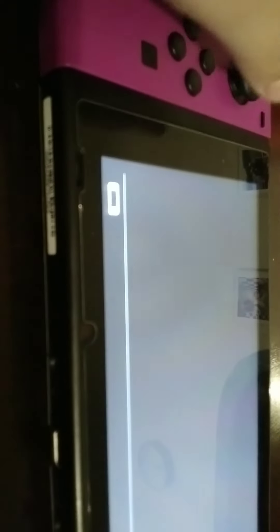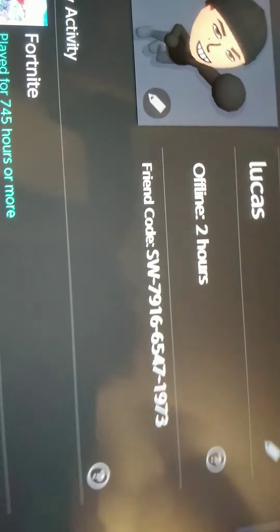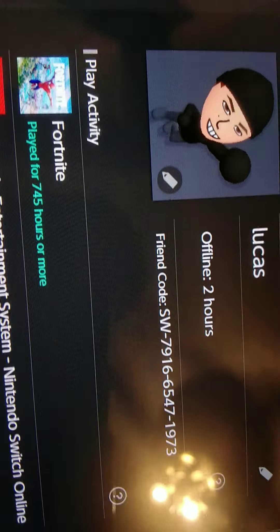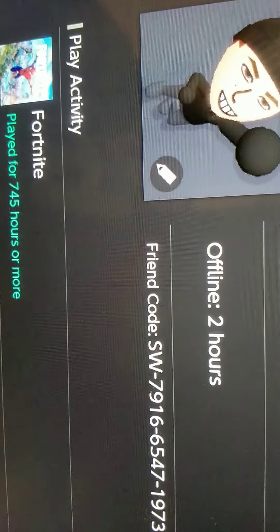So now let's do the Switch — the best part. That's my friend code, right there. I'll just let you guys see that. That's my friend code right there. You guys can go and add me whenever you want. Add me whenever you want. Sorry for the glare, just because of my stupid light. There, it's fixed. No glare.